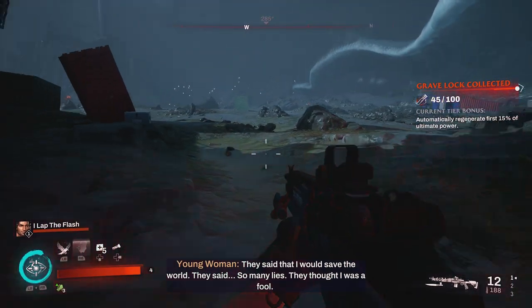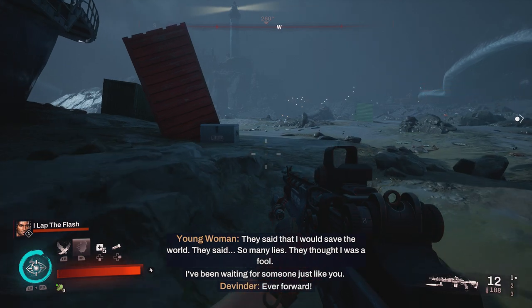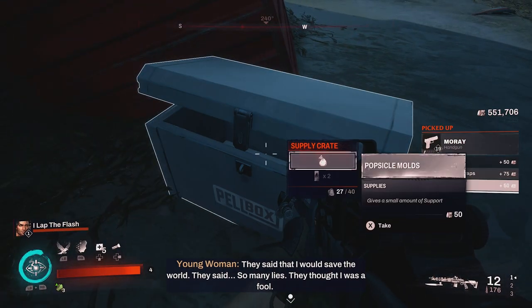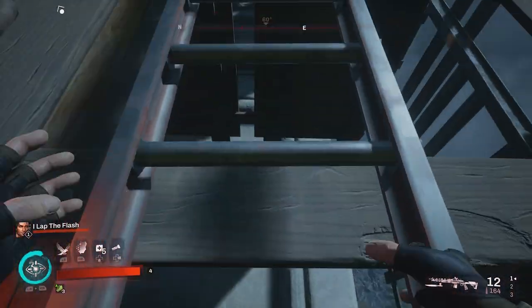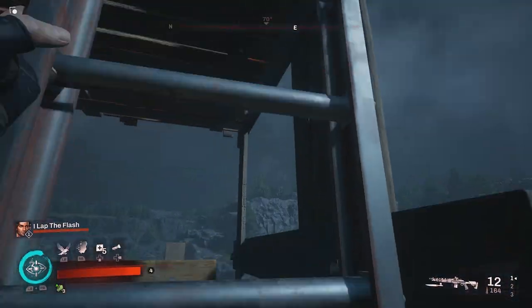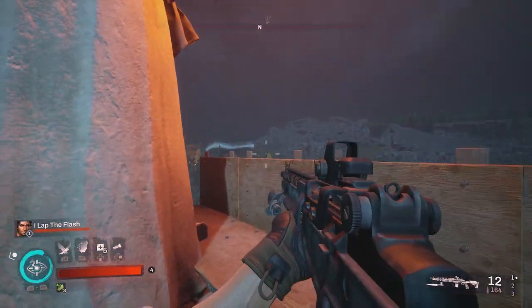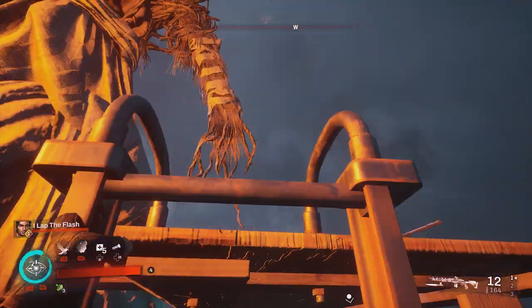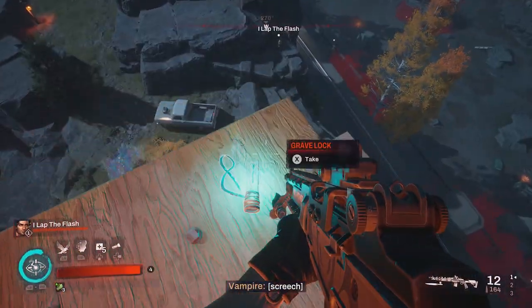Congratulations, you have unlocked all of the grave locks for Map 1 and we will be heading to Map 2, Burial Point. Make your way to the statue and then you're going to need to go all the way to the top. At the top, you'll find your very first grave lock.